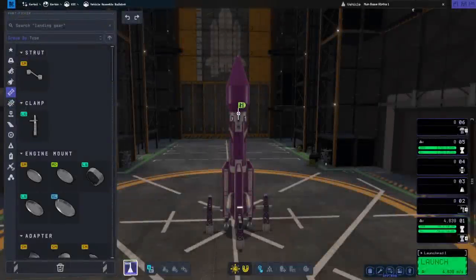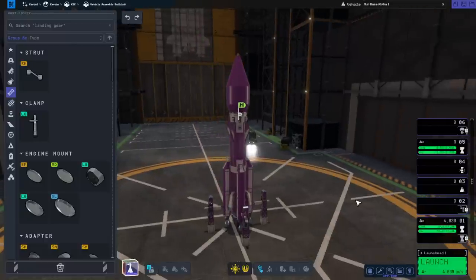Hello everyone and welcome to RAISE Aerospace and Kerbal Space Program 2 version 0.1.1.0. This is after the first patch for Early Access KSP2. In the very first version of Early Access, I attempted to build the International Space Station. In this version, I am going to attempt to build a moon base.